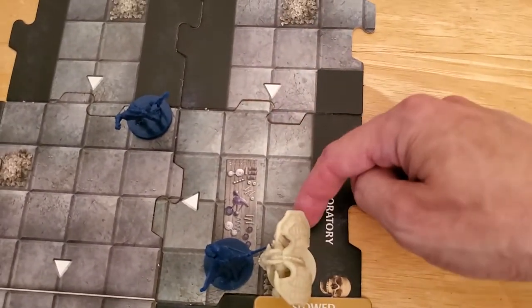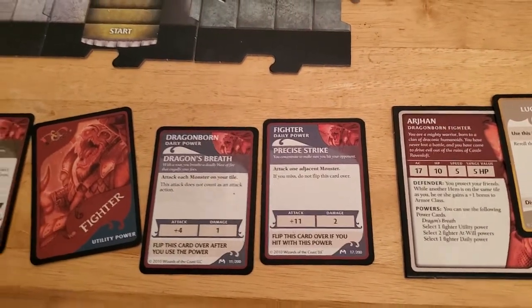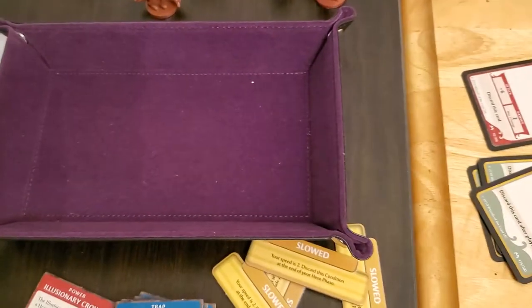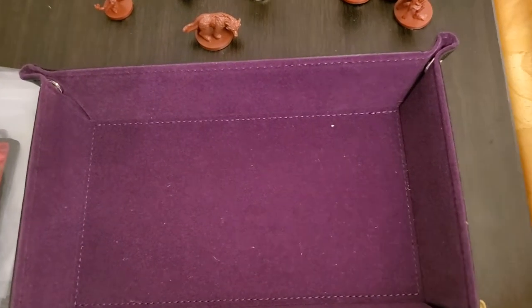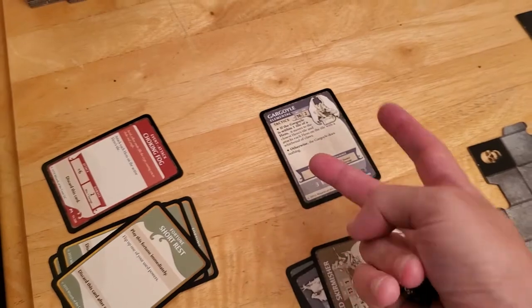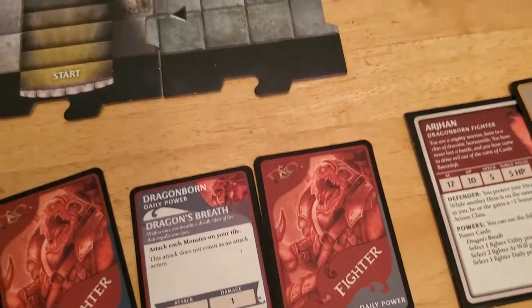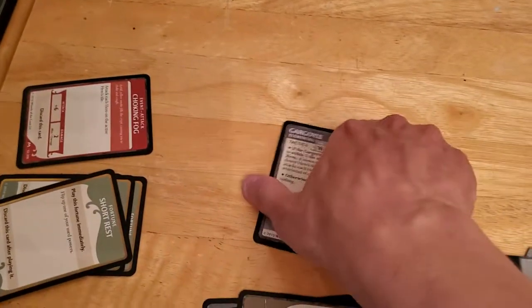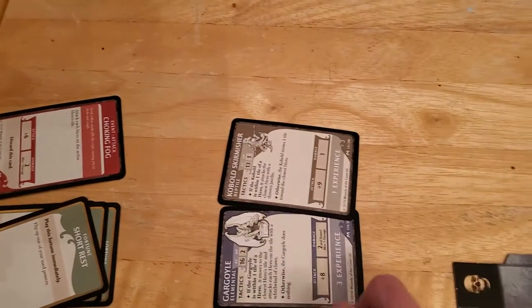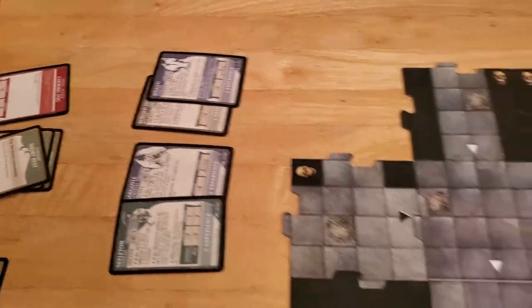I'm going to have Arjun come over here and try to kill this thing - one, two, three, four, five - he can just make it. Arjun's going to move over here and use his precise strike again which gets a plus eleven. I just don't like having that gargoyle around, and I'm always afraid a second one will come out. If Arjun draws a gargoyle then we have two gargoyles on the map and they both activate every time. He got a nine, and nine plus eleven is twenty - that's definitely going to hit. Precise strike did its job, the gargoyle's gone - that's a big threat eliminated.